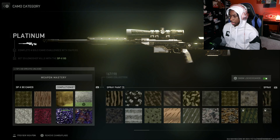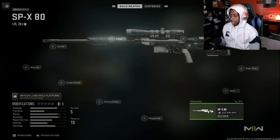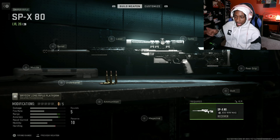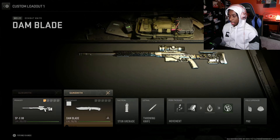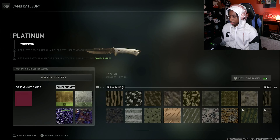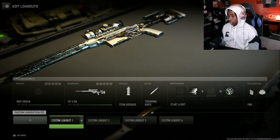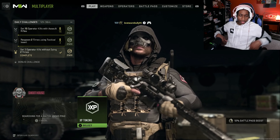Now I'm 10 guns away from polyatomic — the five pistols, four launchers, and I gotta go back and do the M16 since it wasn't tracking when I originally did it. I finished up two snipers and got the riot shield platinum and the knife platinum the same day on Sunday. Ten guns away — all I need is the secondaries and the launchers. This should be the final stretch.